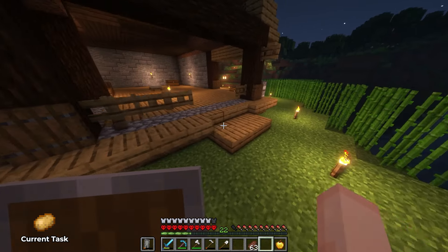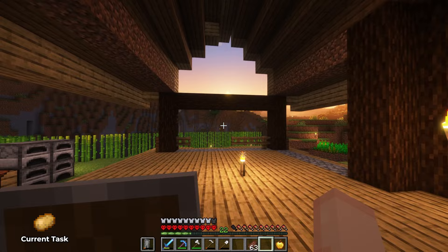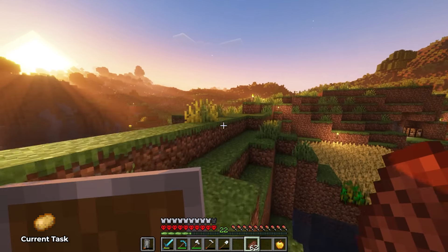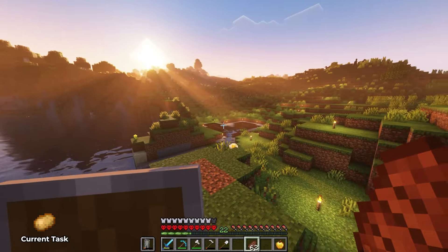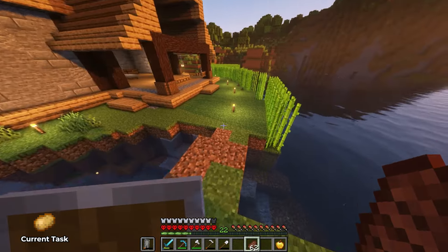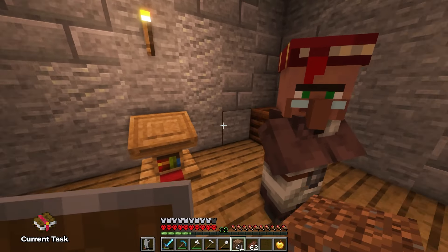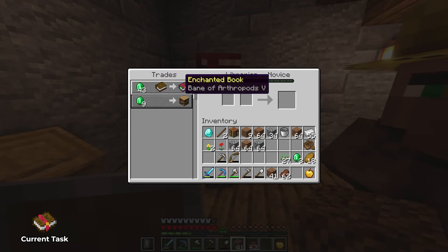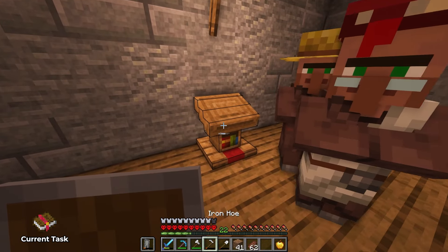We don't need crazy automation this early on. We'll build a piston farm later if we want, but right now I want to feel the Minecraft authenticity and take it back to basics instead of rushing and optimizing everything. There's a beauty to enjoying this little build instead of going crazy with full mountain auto-planting. I know we said we'd go for Bane of Arthropods, but I really want Mending — and at 43 emeralds that'll take forever.